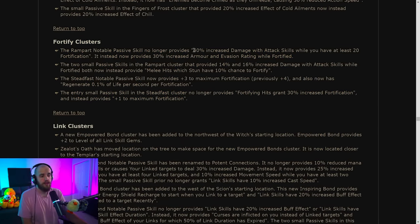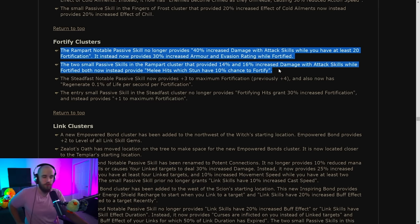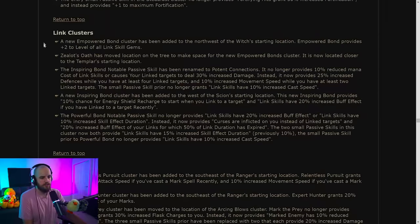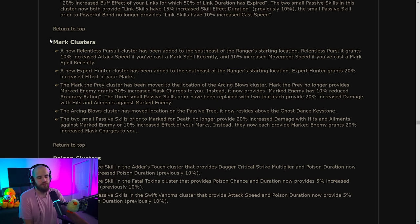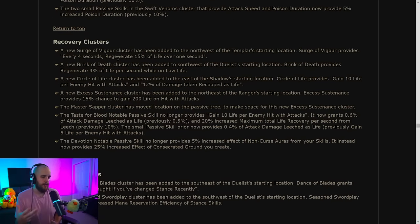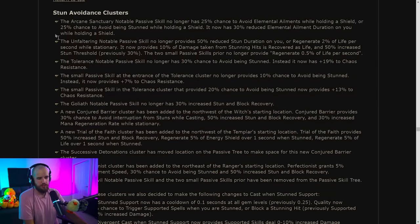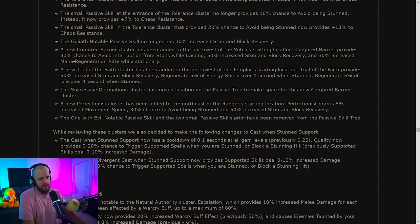Most cold masteries from before have been moved into the cold clusters. Fortify clusters have been nerfed pretty heavily — the increased damage with attack skills from the Rampart notable and the two nodes before it were completely removed, replaced with armor and evasion rating and chance to fortify with melee hits. If you were a melee attack-based Champion who took those nodes, you've lost roughly 70% increased damage. Recovery clusters are getting new regenerate, recover, and recoup life options from various areas of the tree.